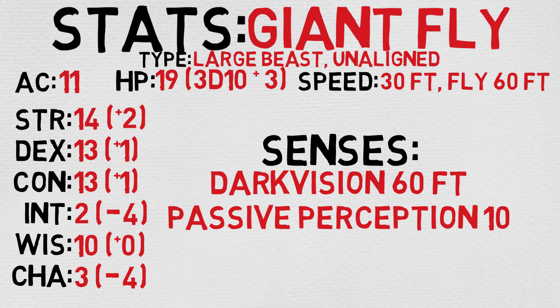It has a normal speed of 30 feet and a fly speed of 60 feet. This thing's great. Taking a look at its stats along the side, you'll notice, as with most insects, it's quite dumb and it's not very charismatic. That being said, this is actually quite strong, boasting a plus 2 in strength. Taking a look at its senses, you can see 60 feet of darkvision and a passive perception of 10.